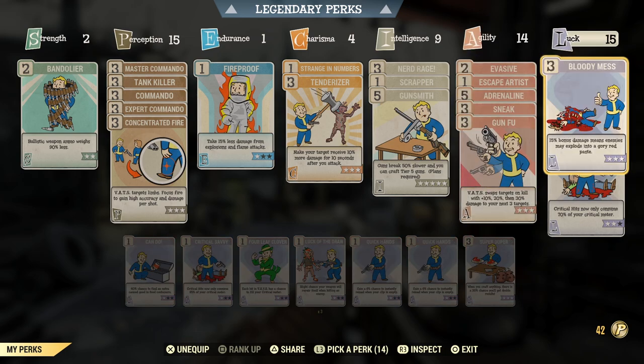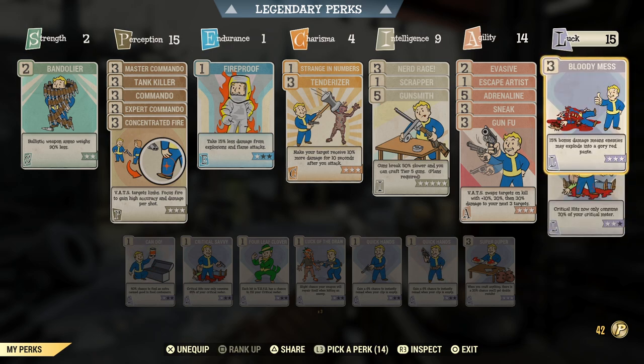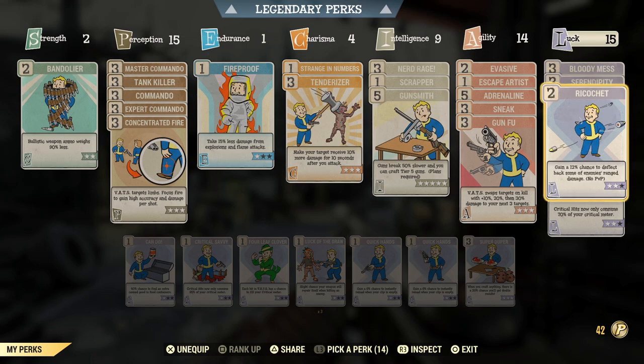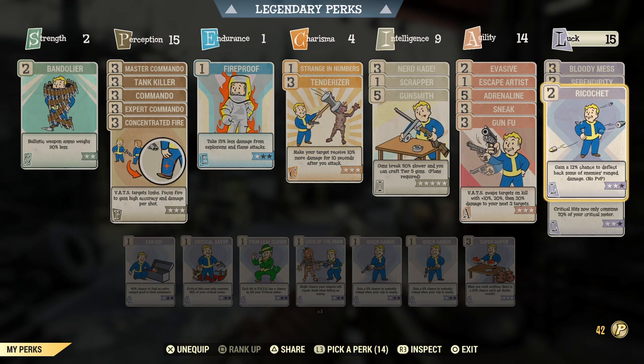Luck is the most important special stat in this build — I've maxed it out. I've got Bloody Mess in there: I love seeing my enemies explode and it gives a 15% bonus damage. You could swap it out and put those points into Critical Savvy if you prefer. The three perks that really make this build are Serendipity, Ricochet, and Nerd Rage — those are what keep us alive on such low health.